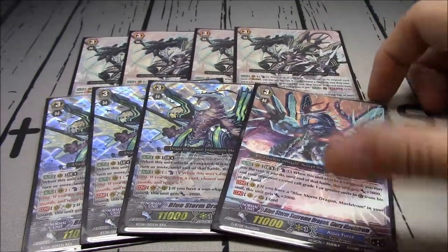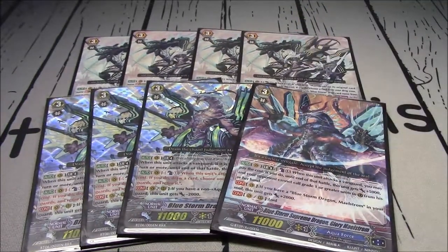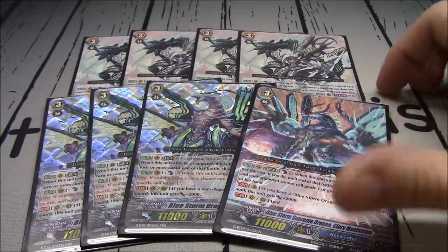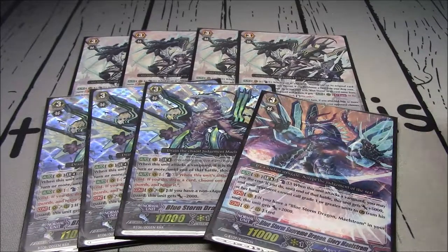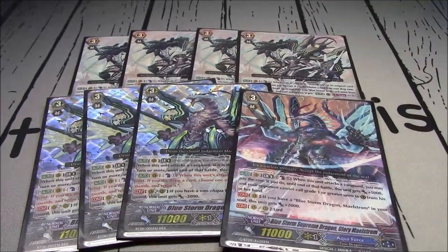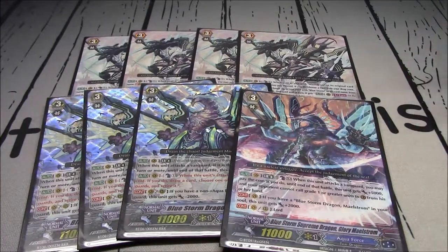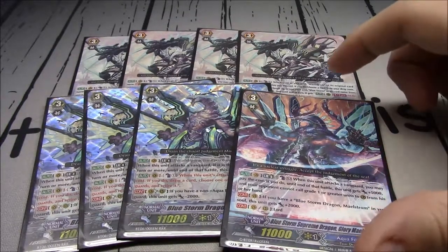If you're running the break ride and not Glory, why drop Lordly for a break ride instead of striding? It only blocks grade zeros, and Despina the trigger only blocks grade zeros. The only reason it makes sense is if you ran the break ride and Glory, so you could block out everything minus G-guards. But the stride already does that and synergizes best with Lordly. I think Glory Maelstrom is the best to sit on because he does the grade one stopping. Reverse Maelstrom also works really well because it doesn't have to hit - you draw a card, gain 5k.